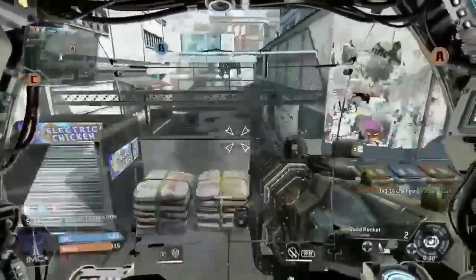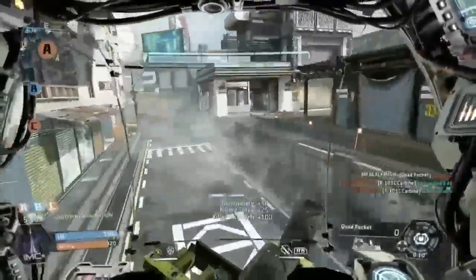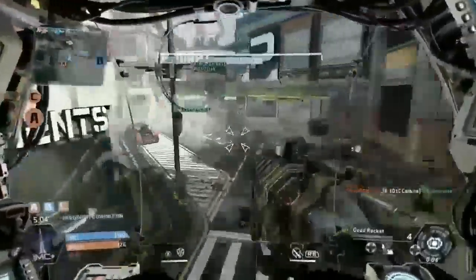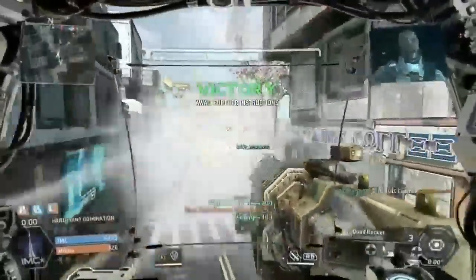Hartford Alpha is inside the building just up ahead. Now find the terminal and stand close to it. Take six to all ground forces: the situation is under our control. Well done.